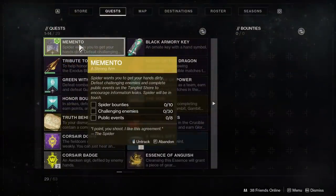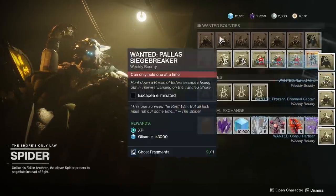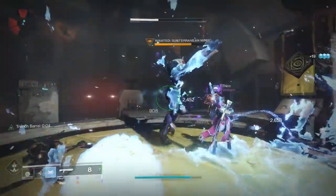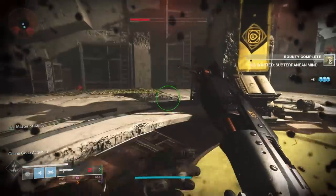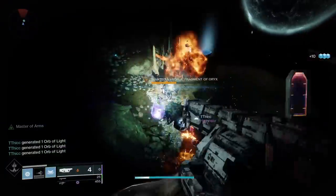This time you have to do three different things: complete ten Spider bounties, kill thirty challenging enemies, and do eight public events. For the Spider bounties, simply buy as many as you can. If you're full on twenty ghost fragments, you can buy all ten from the cheapest going up in price. Then just travel around the solar system doing different lost sectors and killing the wanted enemies within. If you're farming those as quickly as possible, just pop into the lost sector, kill that wanted enemy, and the bounty will complete itself — you don't have to kill the rest of the enemies or open the chest at the end. Just hop in, run right to the boss, kill that guy, and dip.